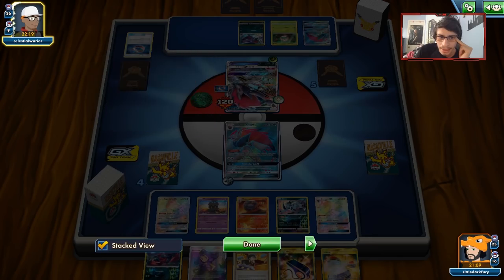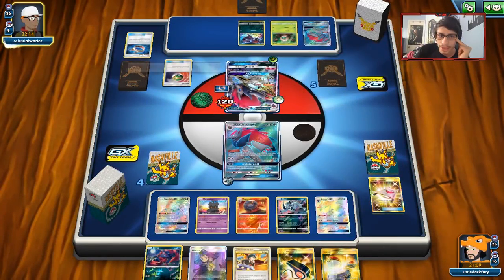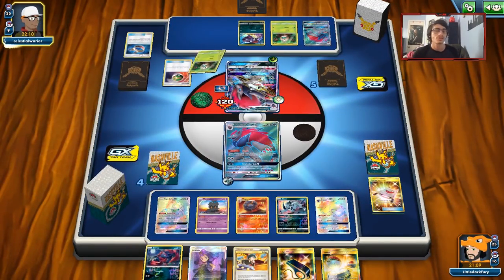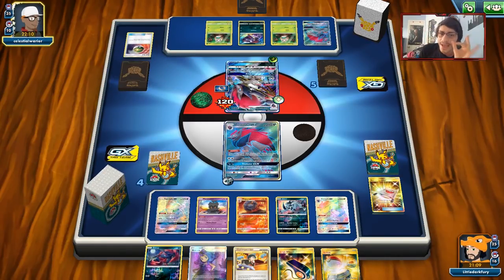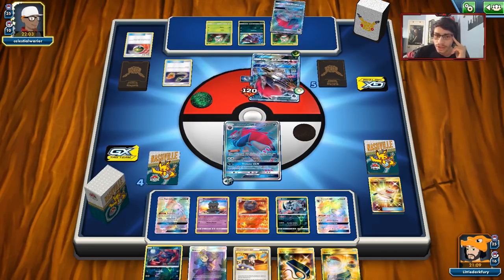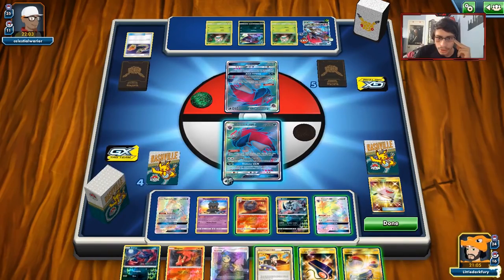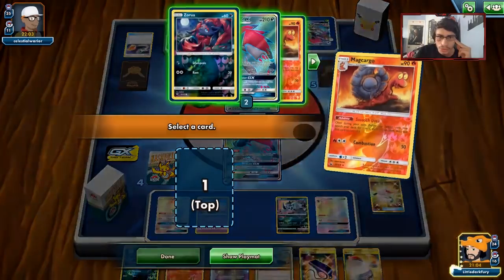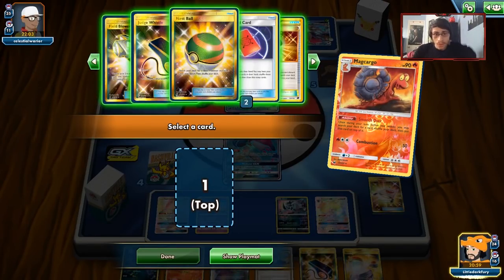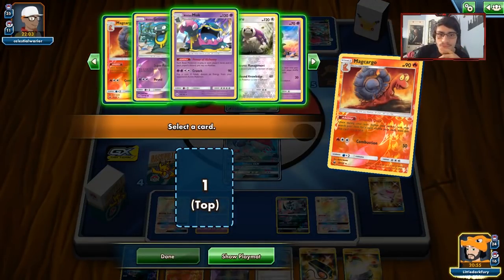We'll probably need to get back an Ace Rola or two. He has an Energy, so we may have just Judged him into a bad hand. He hasn't played a Draw Supporter yet, which worries me — he might have one. He needs an Energy to attack though — he doesn't have one. We're just going to knock out Zoroark. He's just going to switch. So he doesn't have much — we can knock out Zoroark here. We'll Smooth Over for Guzma — Guzma's prized! Wow.